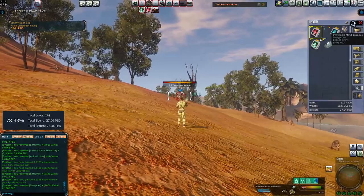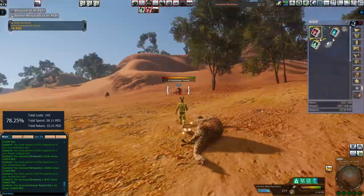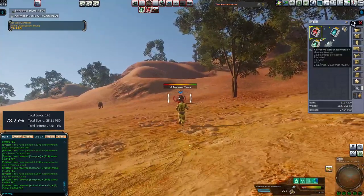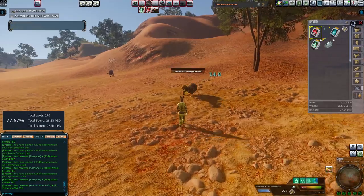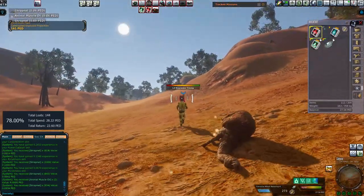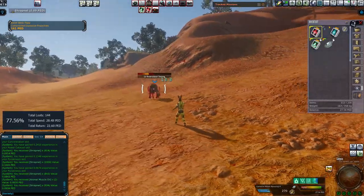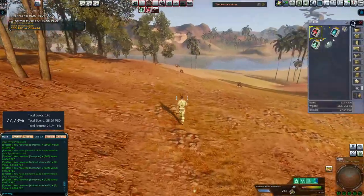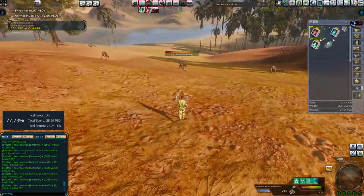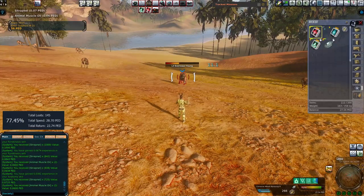We are getting there. The good thing about using the corrosive attack nanochip 4 is PED just goes further. You get more playtime. You're still able to cycle through at a decent rate, but you just get more playtime — it's just good.